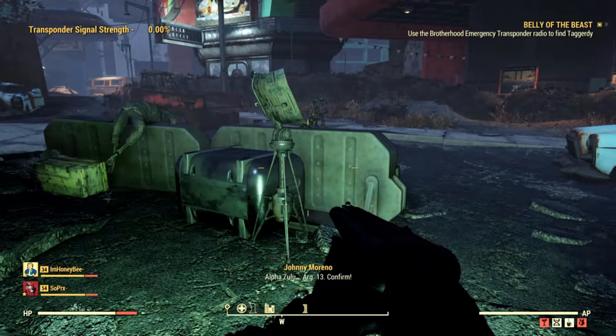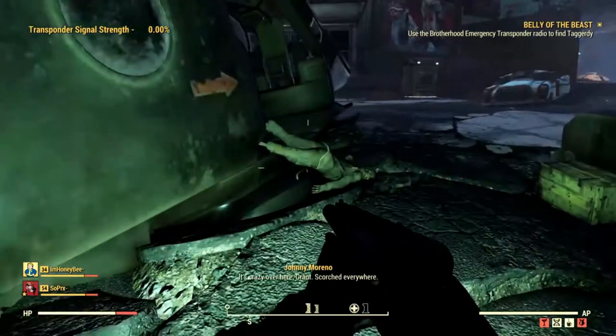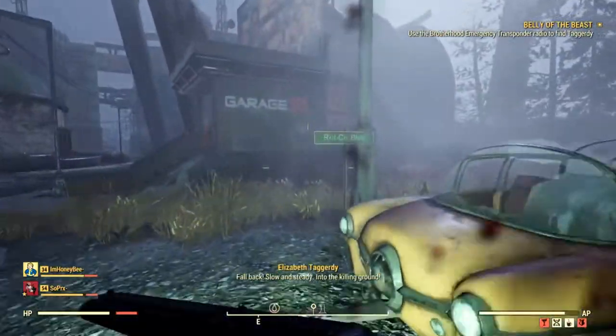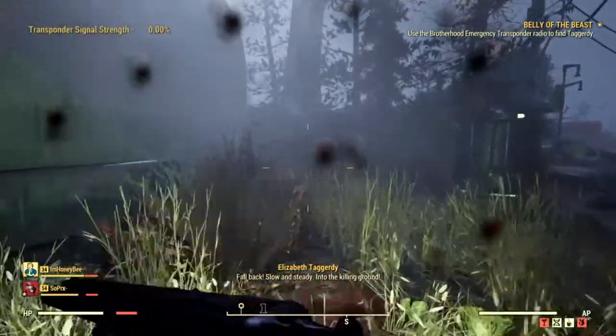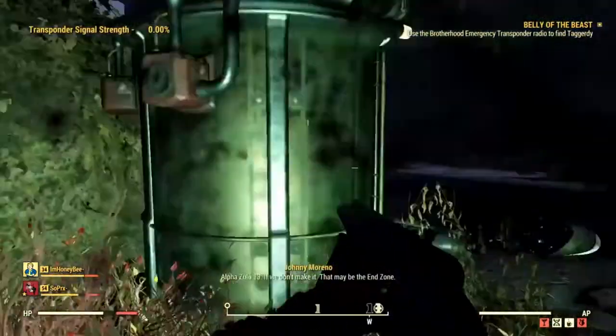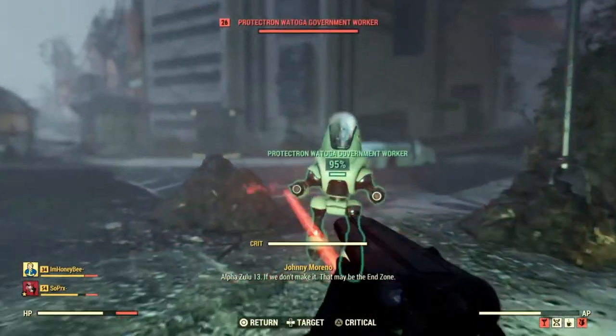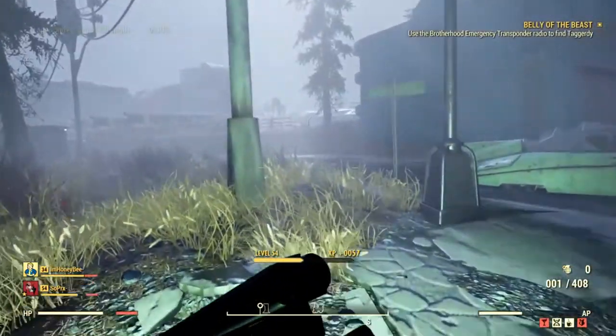What is up guys, it's your boy SoPro here and I'm back with another video. Today we got some Fallout 76. I was playing and doing the quest Belly of the Beast, where you have to find the Brotherhood emergency transponders to find Pallet Integrity. While I was in Watoga, I was going around killing all the robots.